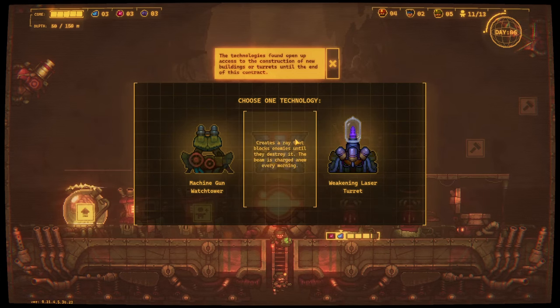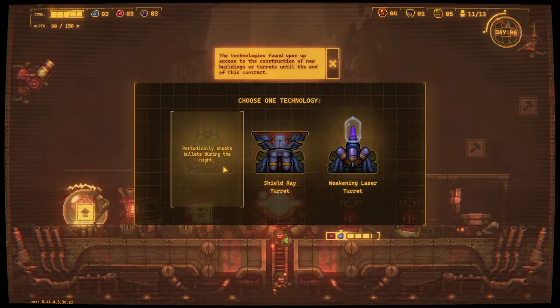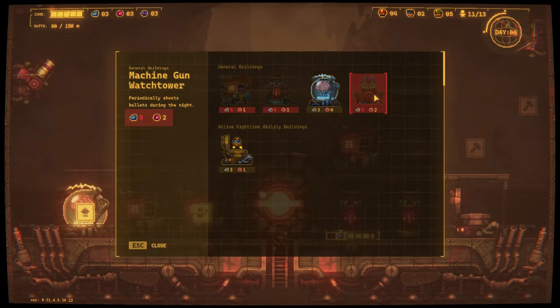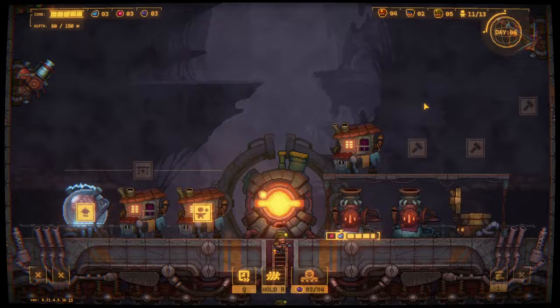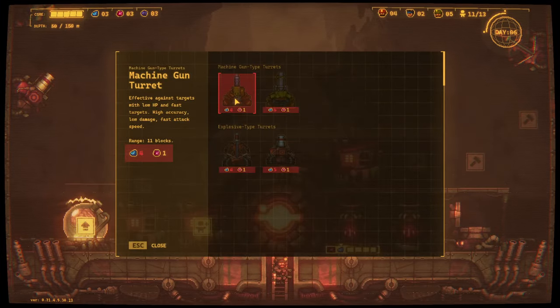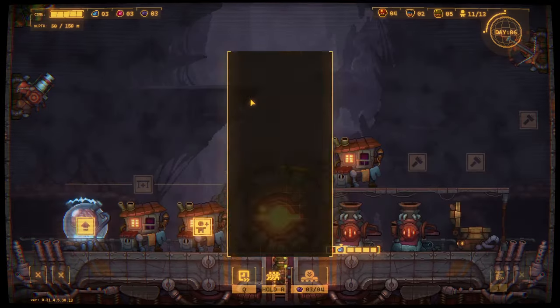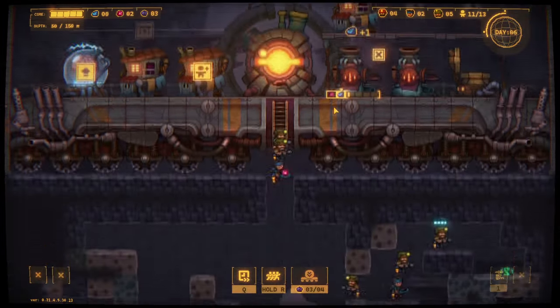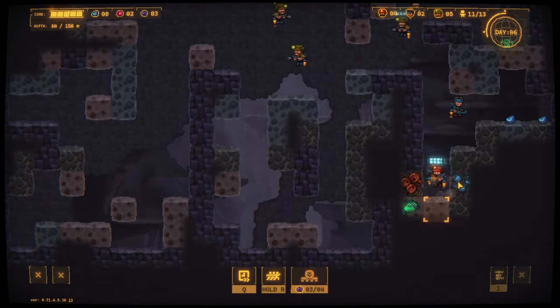Periodically shoots bullets - sure. Oh, that goes on the platform, interesting. I definitely want something else here, maybe a machine gun - last line of defense. Four and one, there we go, I can afford that right now.